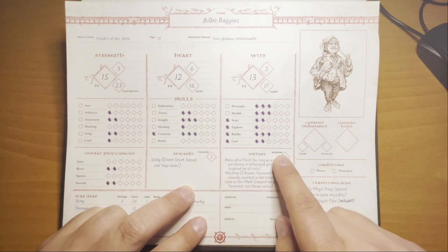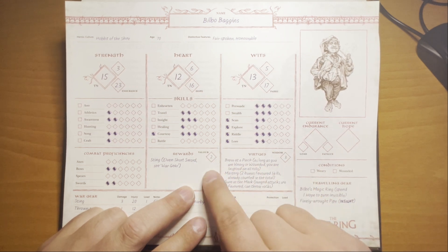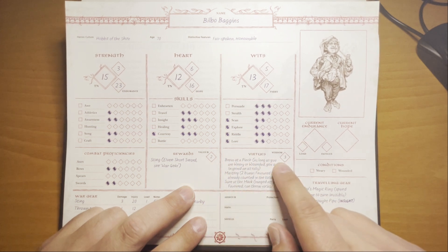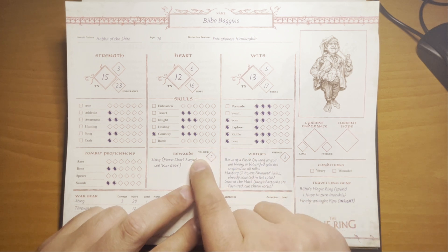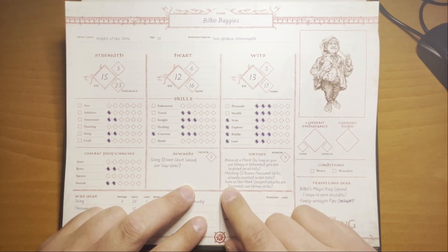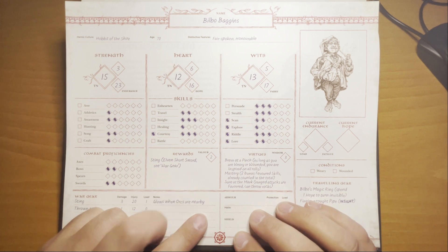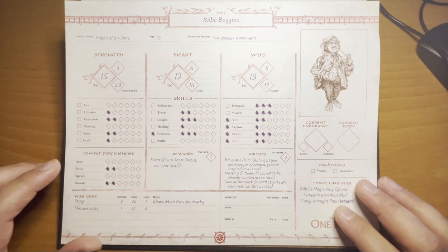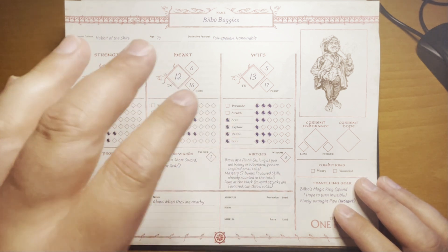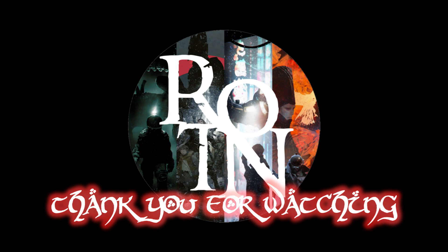What you'll notice for Valor and Wisdom is that, unlike skills and combat proficiencies, they have a numerical value. This value corresponds to how many success dice are rolled when doing a shadow test for Valor and Wisdom — whether it's Breed, Dread, or Sorcery. You can't do any type of shadow test for Misdeeds, and we'll cover that in a player-specific shadow video. That's essentially it for the character sheet — everything you need to play the game is on here. If you like this and the other videos, please like, share, comment, and subscribe to help spread the news about this great game. I'm Ryan of the North — thank you for watching.